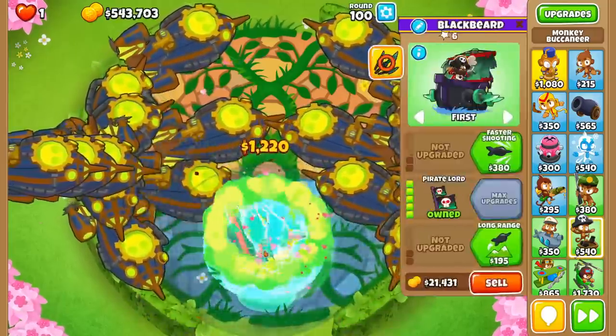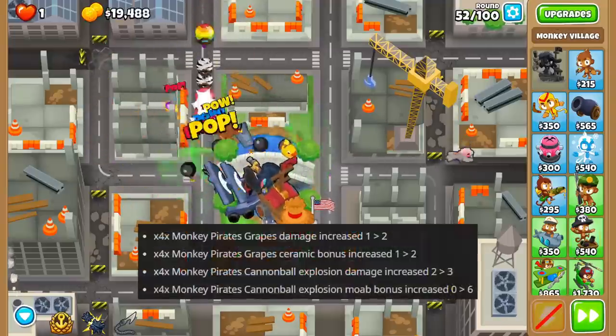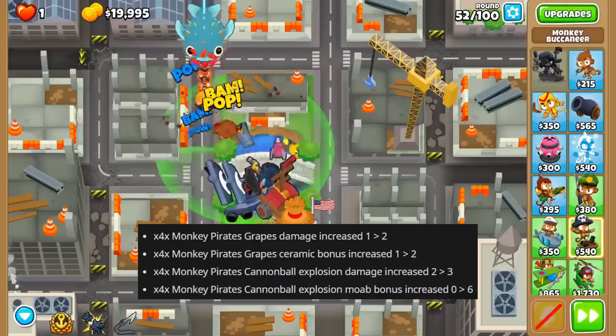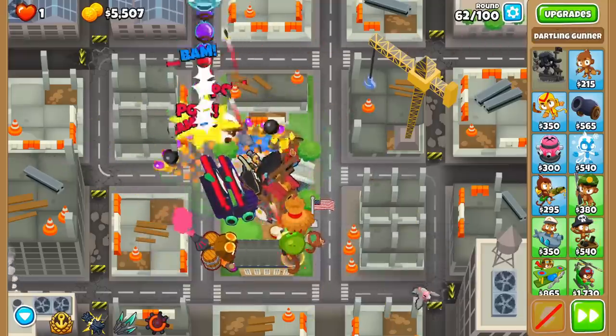The Pirate Lord received some massive buffs that make it ridiculously strong. To start, its Tier 4 upgrade Monkey Pirates got damage buffs across the board, making it much more useful during the mid-game and less reliant on its ability. This helped save up for the Pirate Lord, who took these buffs to the next level.